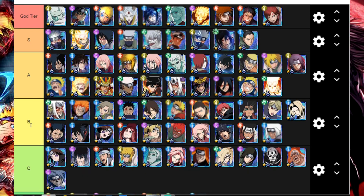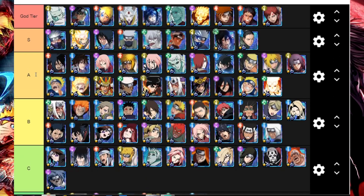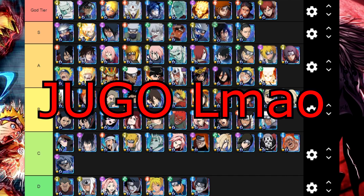Now the B tier — the B tier is pretty interesting honestly. For me it was the hardest part to decide B, C, D, and A tier. S and God tier I'm pretty much 100% sure, but these lower ranks are a little harder to create. This Jiraiya, who we could farm in the multiplayer mission — I didn't like that, but he's a pretty decent unit.